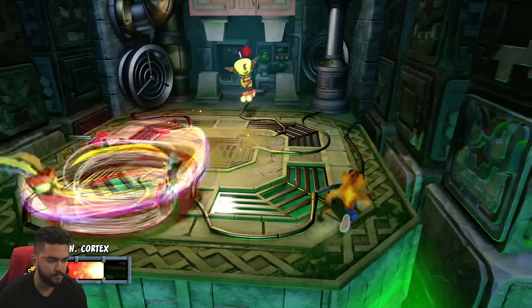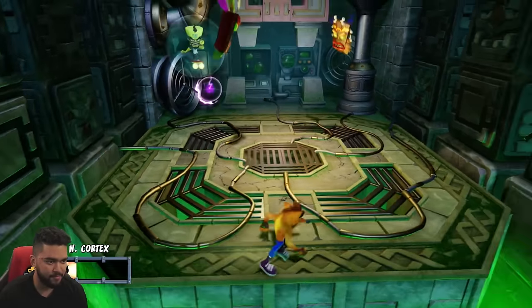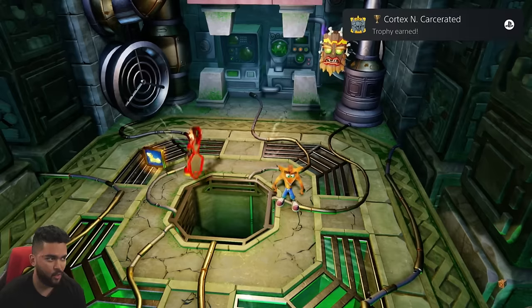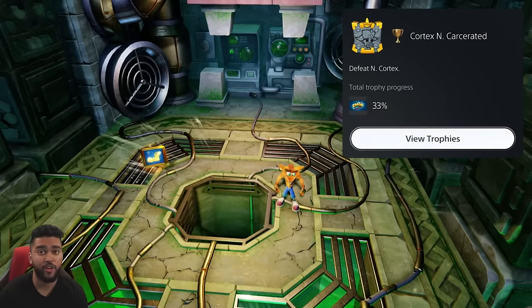To finish up step one, it wouldn't be a Crash Bandicoot game without a boss fight against Cortex. Cortex incarcerated — defeat Cortex. That's one third of the trophy.